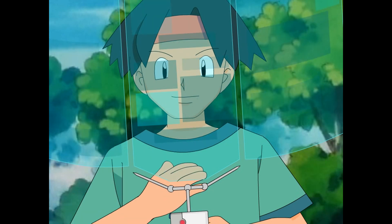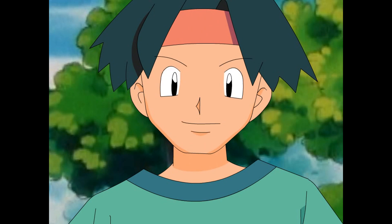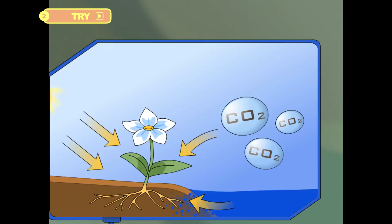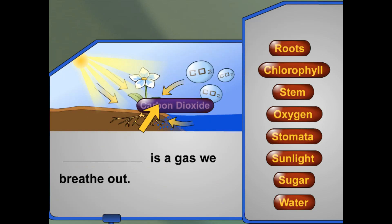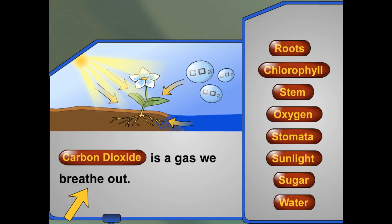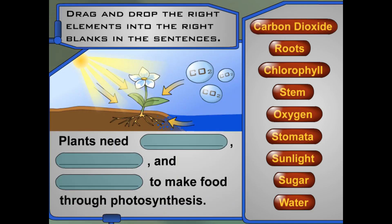I better get to planting. I want to do my part, but I'm going to need your help. Let's show them how it's done. Okay, here are all the elements of photosynthesis. Will you help me put the cycle together? Click and drag the right elements into the right blanks so it tells the process of photosynthesis. You can use each element more than once, and for each correct answer, I'll plant a berry bush. Plants need blank, blank, and blank to make food through photosynthesis.